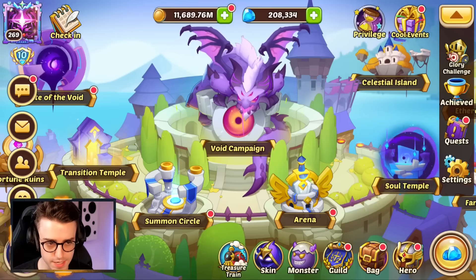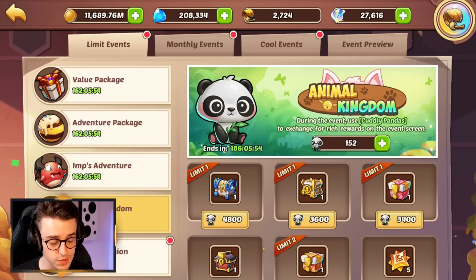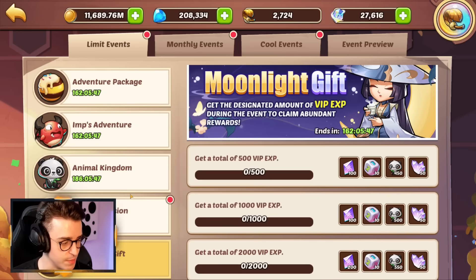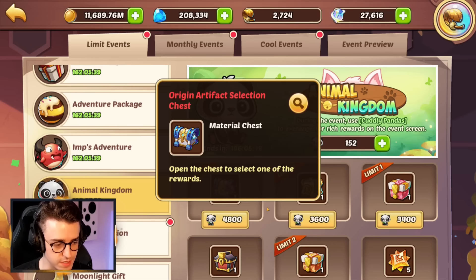However, to get Dragon Ruyi to Splendid you don't need one of these chests — you need four. So you'll probably have to engage with quite a few of these events that give Origin Artifact Selection Chests. If that's a long-term goal, you could spend $40 this week, get your Moonlight Rewards, grab your Cuddly Pandas, make sure you log in, do your Imp's Adventure, and then at the end of the event grab the Origin Artifact Selection Chest.